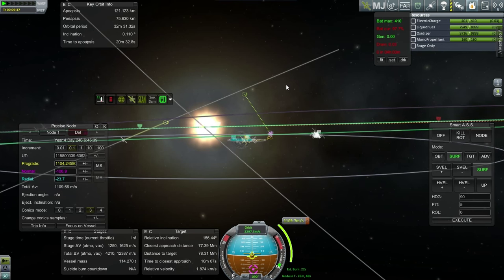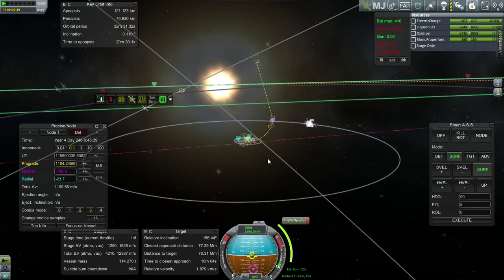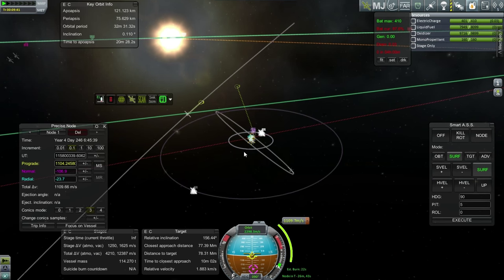We're getting a boost from the moon — that's pretty visible. With the other probe we had to spend a lot more delta-V to catch up with the asteroid.